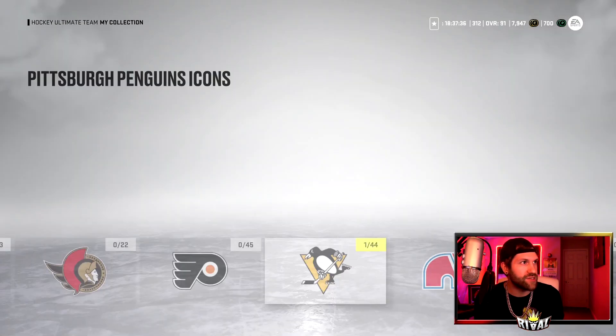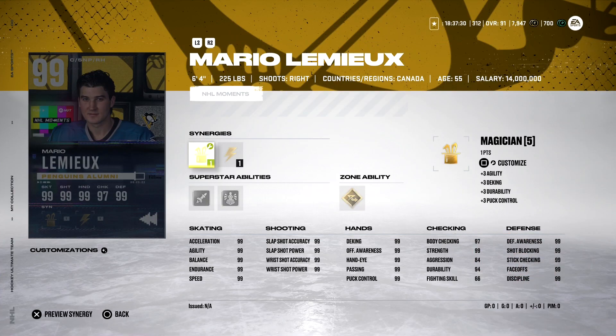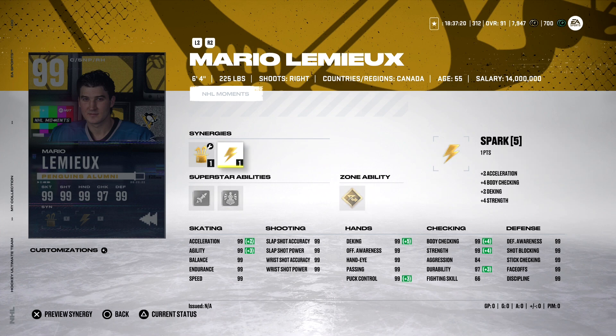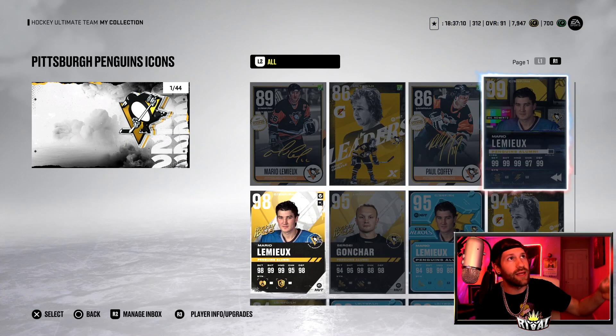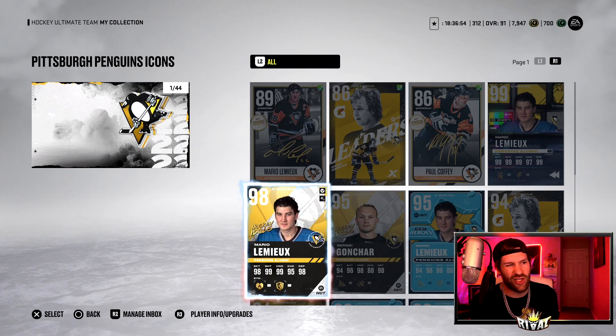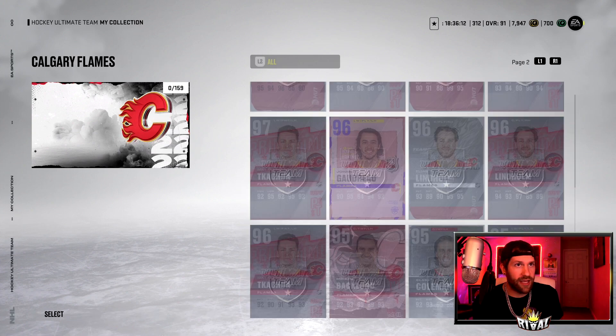Let's go over to the Penguins. RIP Penguin fans, I'm sorry — at least you guys get a 99 overall Mario Lemieux. 6'4", 225 pounds. He has Magician, Heart and Soul, and also Spark. He has Heat Seeker, Unstoppable Force, and Elite Edges. I would say Mario Lemieux over Wayne Gretzky — who is better of the two? I would take Super Mario all day. I love how this card plays. I actually have him on my Line 1. He's on my Line 1 left wing, then I have Auston Matthews at center, and over on the right wing we have Mikko Rantanen — very nice line. My 98 overall Mario Lemieux is tradable, so maybe I try and sell him at some point and get the 99, but I don't think it's worth it. But if I pull Mario Lemieux, that would be dope — we can go ahead and sell the 98 then.